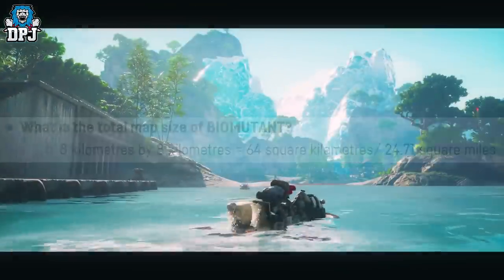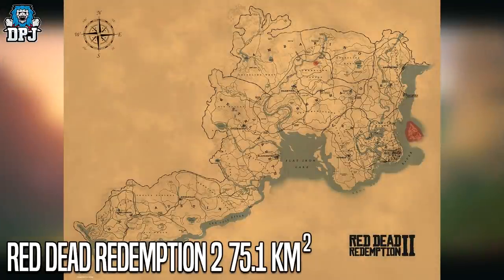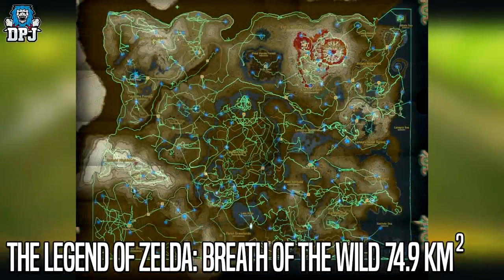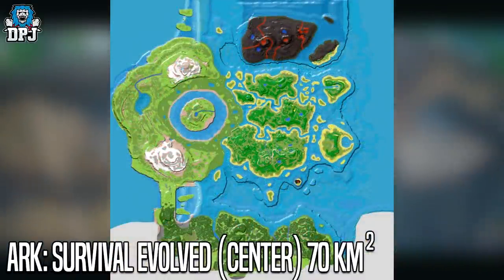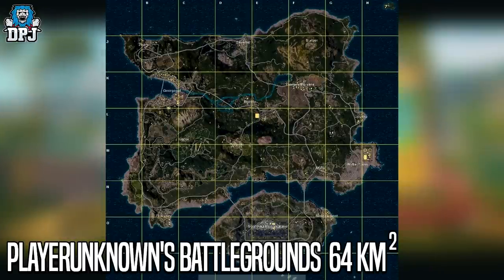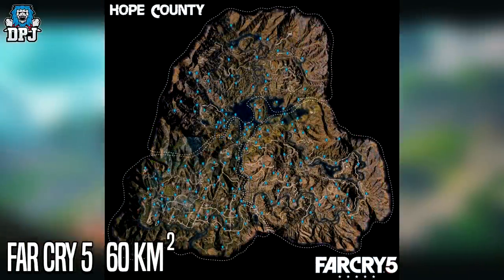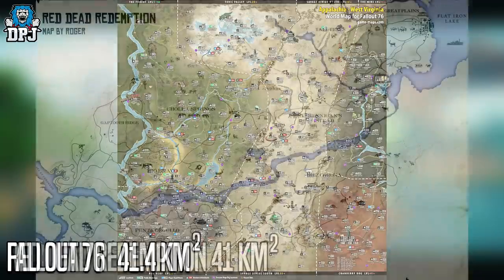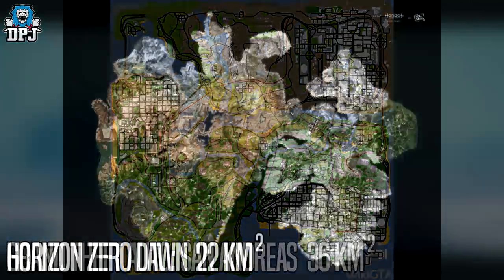To give you guys an understanding of this map size, a few maps around the same size are: Red Dead Redemption 2, which comes in a little bigger at 75km²; The Legend of Zelda: Breath of the Wild at 74km²; Ark Survival Evolved's centre map at around 70km²; PlayerUnknown's Battlegrounds is the same size as Biomutant at 64km², and so is Planetside 2. Far Cry 5 is slightly smaller at 60km², Watch Dogs 2 is 56km², Fallout 76 is 41km². It's also bigger than Red Dead Redemption 1, Skyrim, GTA San Andreas, and even Horizon Zero Dawn.